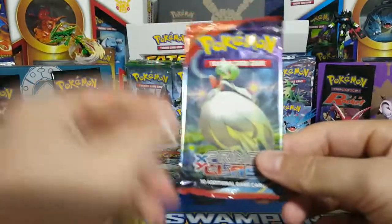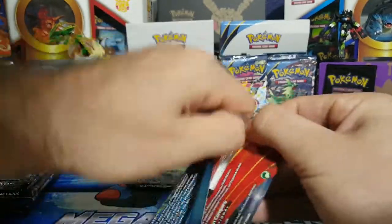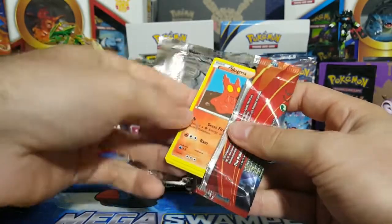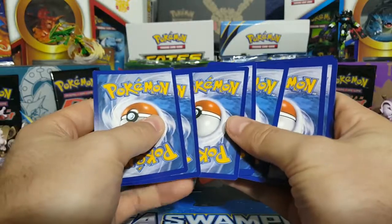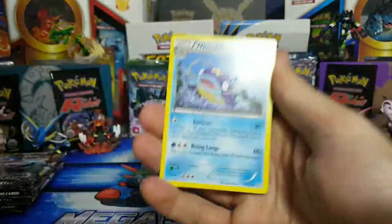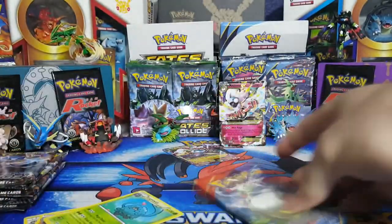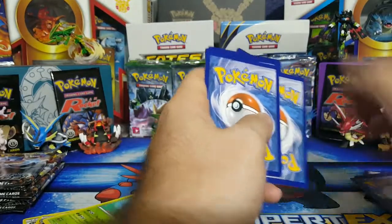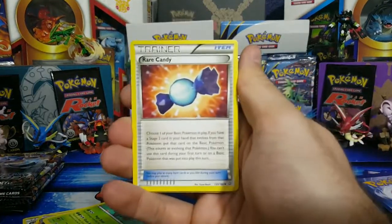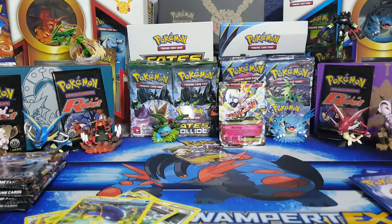Alright guys, Primal Clash — what do we want from this set? I'd definitely take a Primal Groudon or even a full art Groudon, because I know my brother wants one and I could probably trade him for something good. Hidden Ball Trick, Delcatty, and then Tangle Growth — non-holo rare. I'm not really expecting anything out of these two packs. Rare Candy, Electric, Silent Lab, Torchic, and then a non-holo rare Ancient Traits.